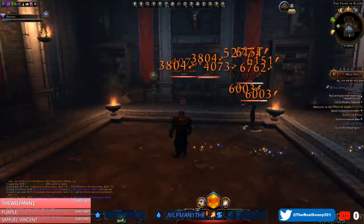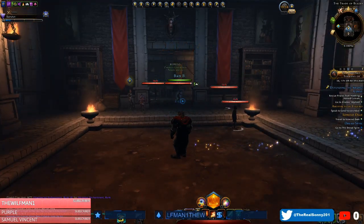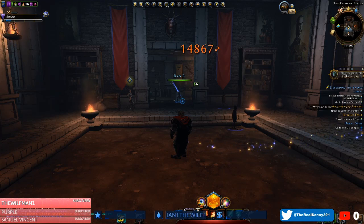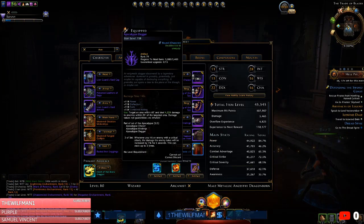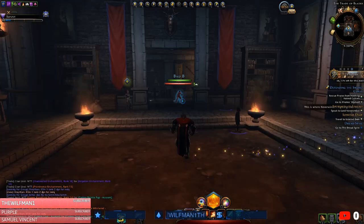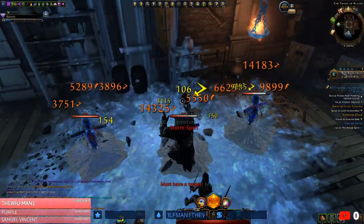I kind of just wanted to reiterate some of the things he was talking about and push this set even further, because I really do think this is broken. I think it should be possible - if you run in a group, I would have this set on. So without further ado, we're going to talk about the Apocalypse Dagger set. Whenever you hit an enemy with a critical attack, the damage the enemy takes will be increased by one percent for five seconds, and this stacks up to five times.